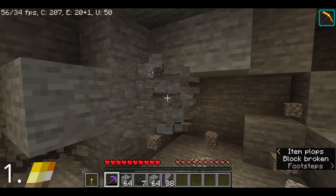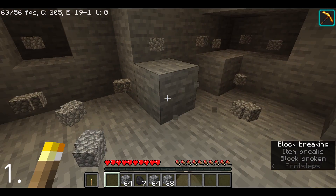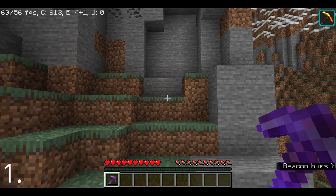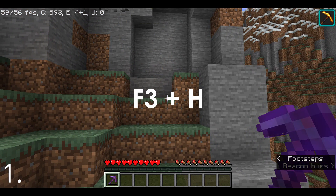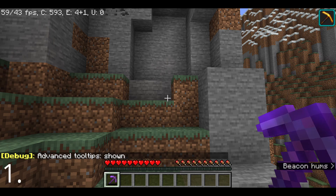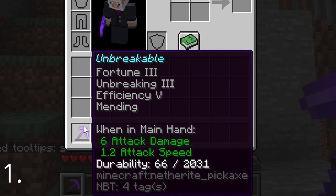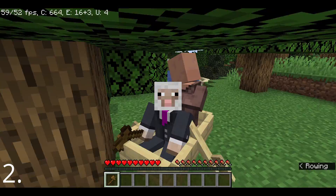But what's the worst thing in the world? Having your best pickaxe in Minecraft break. To prevent that, press F3 and H on the keyboard until the advanced tooltip is shown in the chat. And there you go, you have the durability shown on your pickaxe — and just go home and stop playing Minecraft.